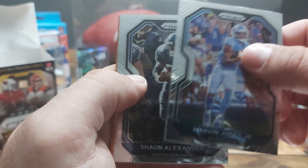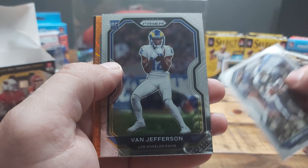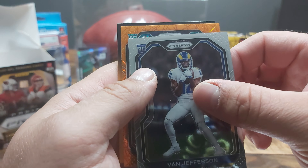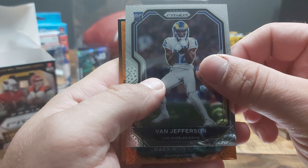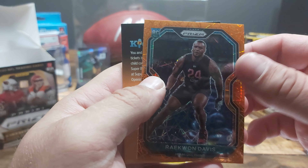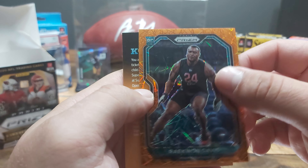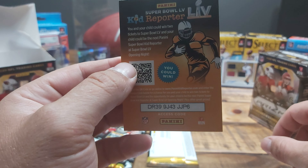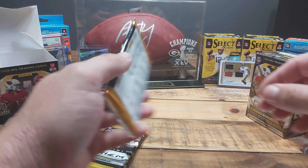Started a little slow but came back near the end. Marvin Jones, Sean Alexander, here's our rookie Van Jefferson, and we have a rookie laser. It looked like it was a Miami — it is Miami. Oh man, Raquan Davis. I thought it was going to be Tua. The silver laser prism Tua would have been awesome. Oh, I got super excited there — that would have been awesome.